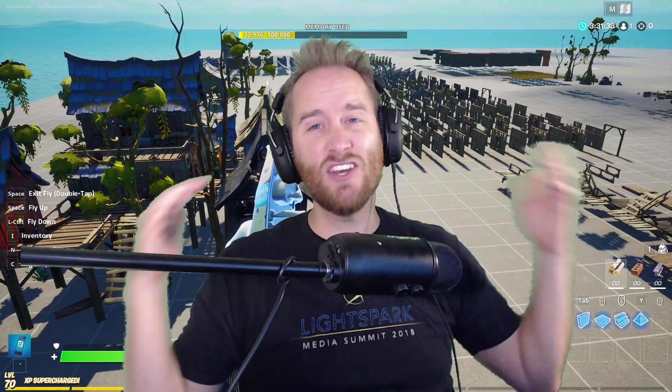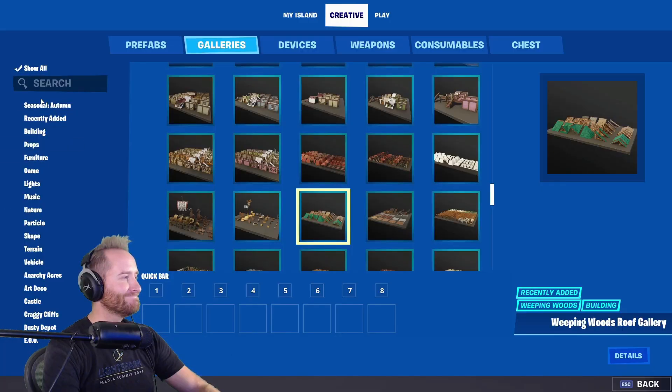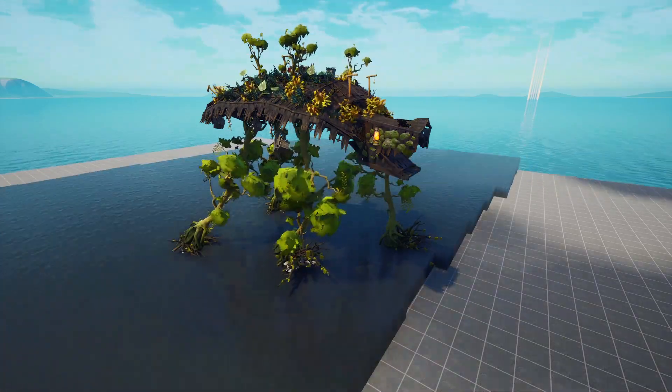We got a surprise update in Creative today. This morning I woke up to check out the brand new hub, which is awesome by the way — you guys can go check it out in that video — but to my surprise there was a brand new update in Creative mode. We got a ton of new prefabs, a ton of new galleries, and we're gonna check out everything today and then build something cool out of it.